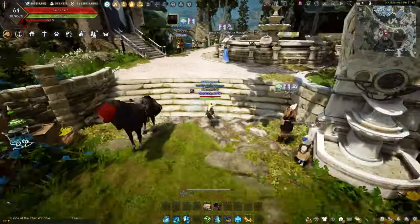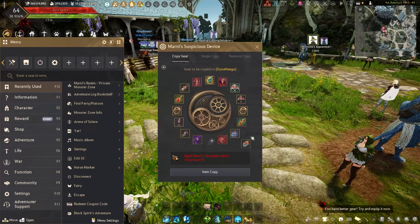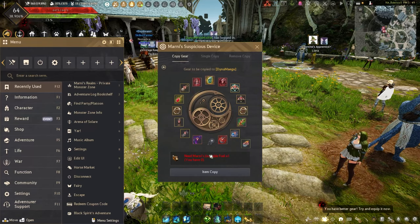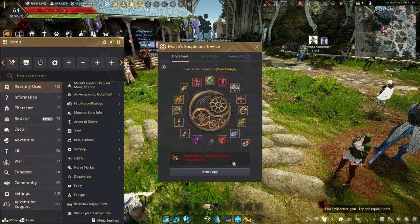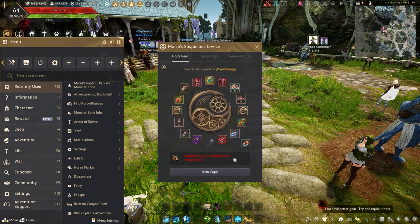Let's repair the gear and show you how this tagging of items works. To tag the said equipment, you're going to need Marnie's Unstable Field. It will often give you a lot of this for login rewards, for events, and any such things.